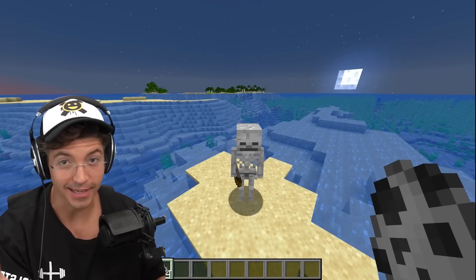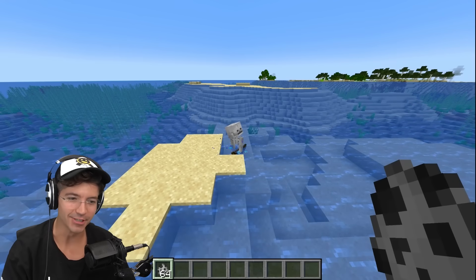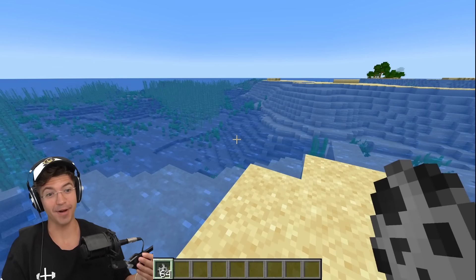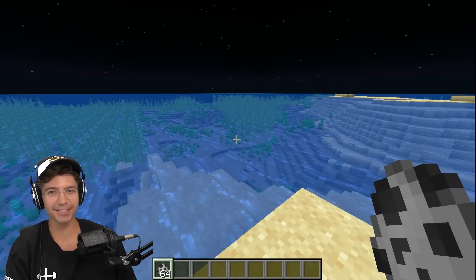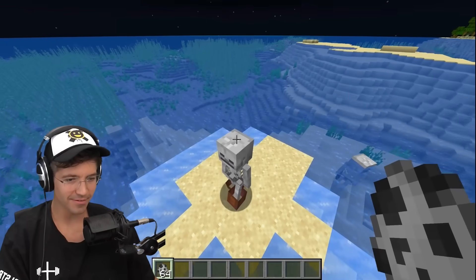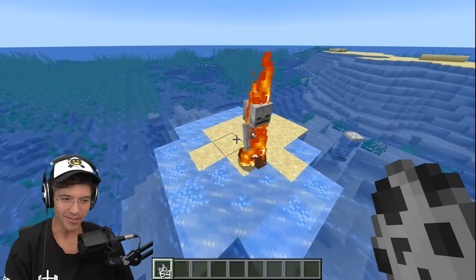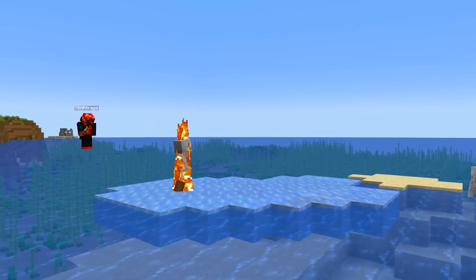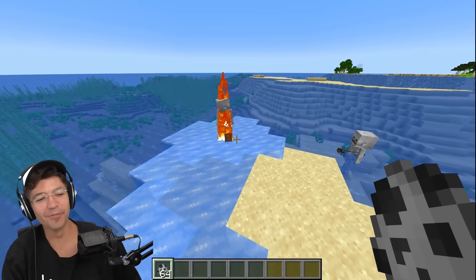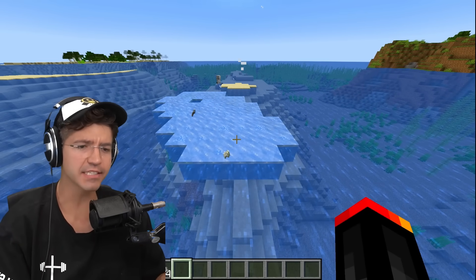If you spawn an undead mob — the ones that catch on fire — they'll obviously go to the water to put themselves out. But we can spawn mobs with frost walker boots on. Will they actually create ice beneath them — are they just going to burn or are they going to create ice? Look at him — he's already creating some frost. The ice is cracking. He's trying so badly to get in the water but he can't, and he's just going to die. He doesn't even have the decency to drop the boots.